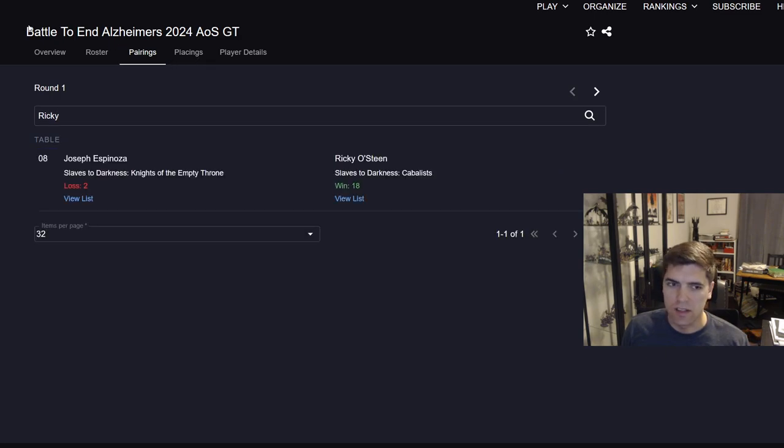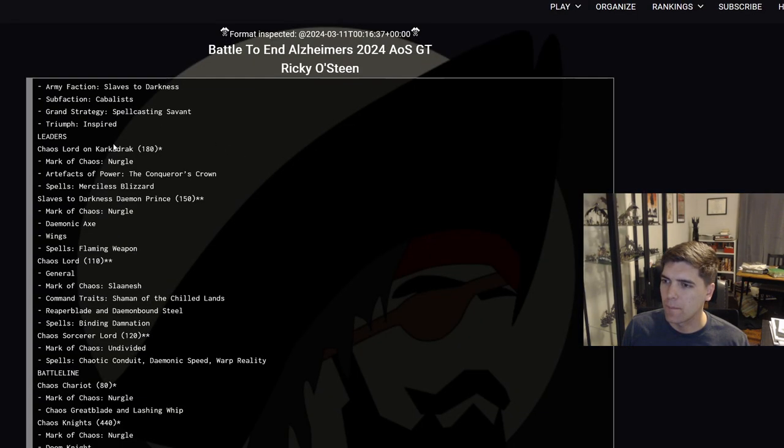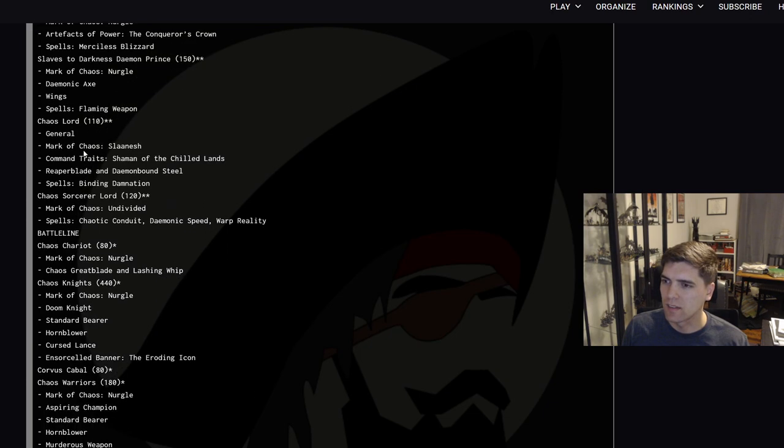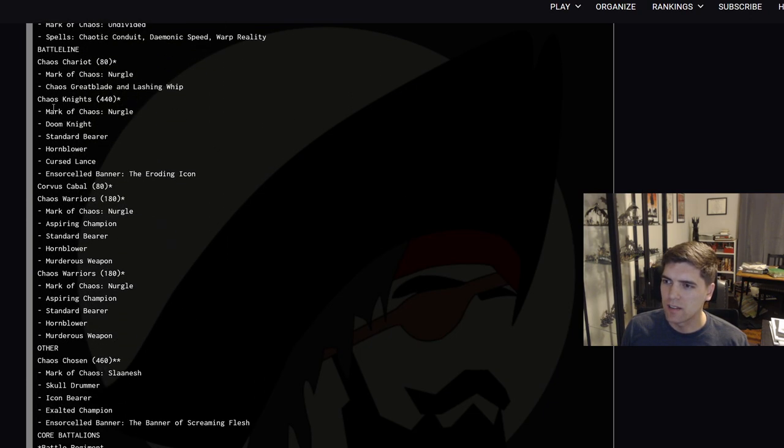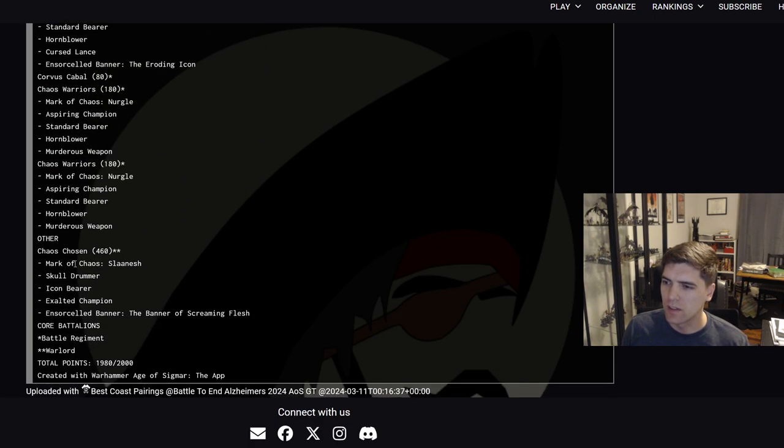If you want to know my list, you can see it in another video, but just to recap: it's a Karkodrak, Demonprance, Chaos Lord, Chaos Sorcerer Lord, Chariot, 10 Knights of Nurgle, Corvus Cabal, 2x10 Warriors of Nurgle, and 10 Chosen of Slaanesh. It's a five-drop because it's a battalion and a warlord.